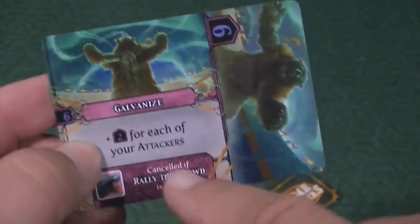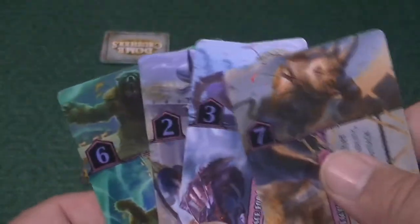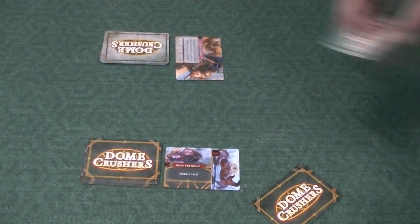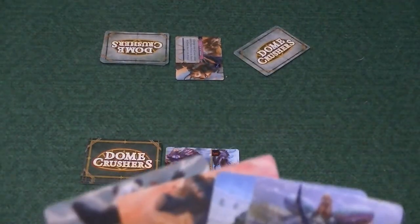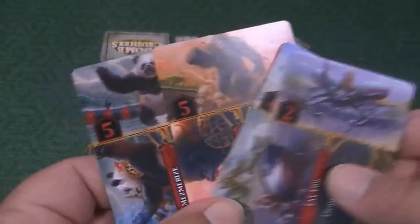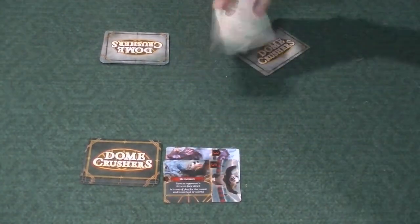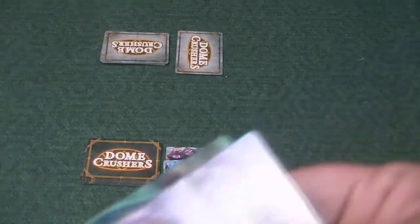Now, you might be saying, yeah, but Galvanize has a power six, that's pretty good. Well, yeah, but remember, if you use it as the Galvanize ability, then you're going to be able to put that card back into your deck and keep using it. So let's open up big — let's take this Rhino, we're going to say seven attack. I'm going to crush you. The next player says, I don't really like that giant Rhino at all. So let's use the Mesmerize ability — and remember, we'll be able to use the Mesmerize card again since we're using it as an ability. So we're going to Mesmerize that, turn it upside down. Now he's going to get it back, but it's not going to be worth anything here.